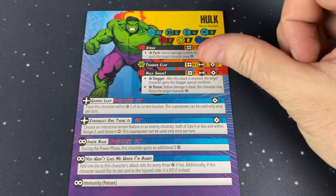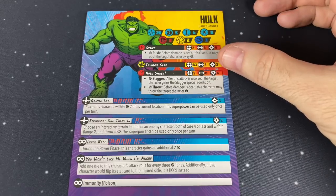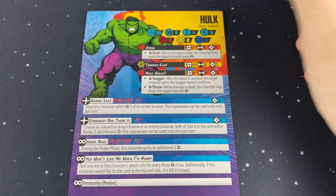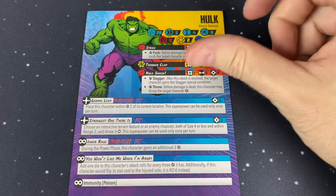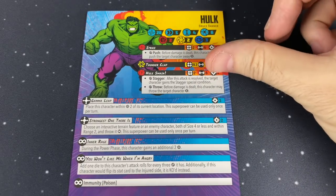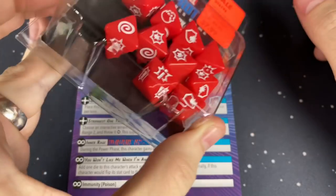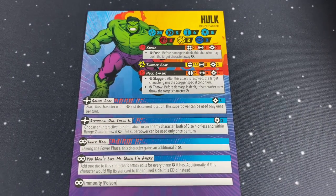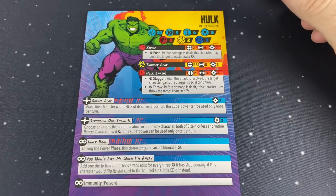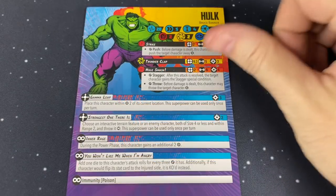Thunderclap is five dice, so if you can get three people in line, you can roll 15 dice on one attack, although it does cost three power. Then there's Hulk Smash, which costs four power, range two, and eight dice — so many dice. I had to buy an extra dice pack. There are also crisis cards giving you extra dice, so I definitely suggest getting an extra dice pack.